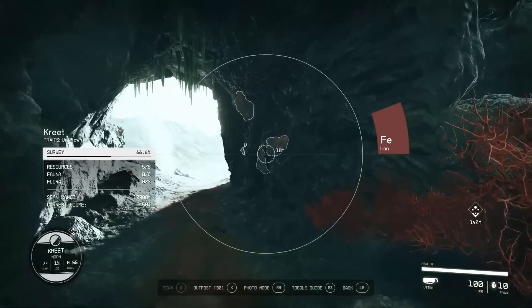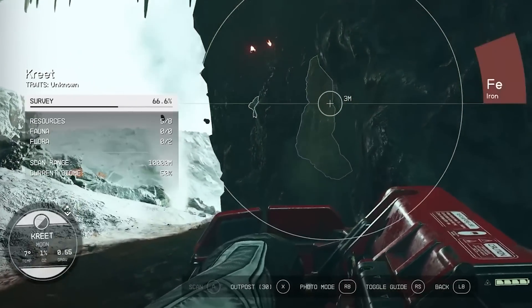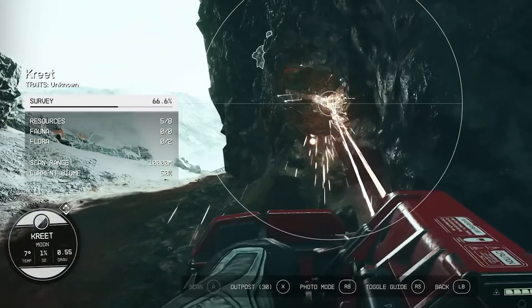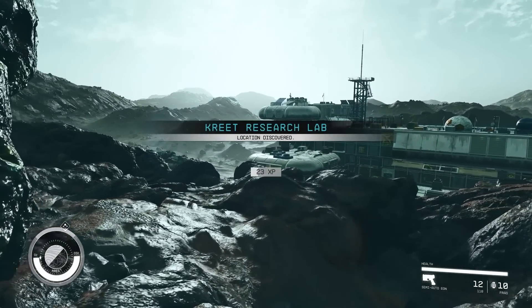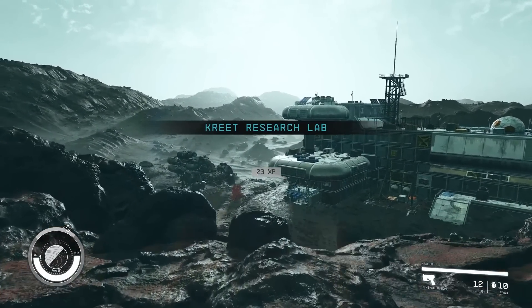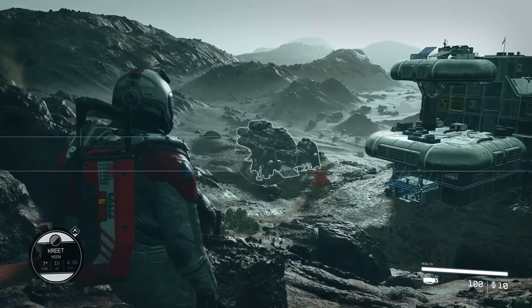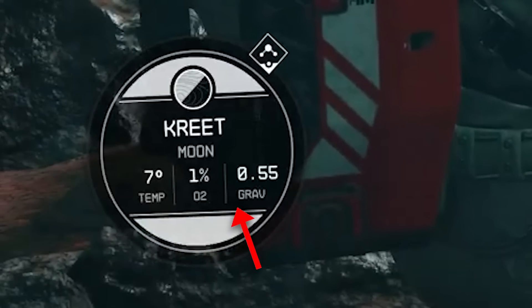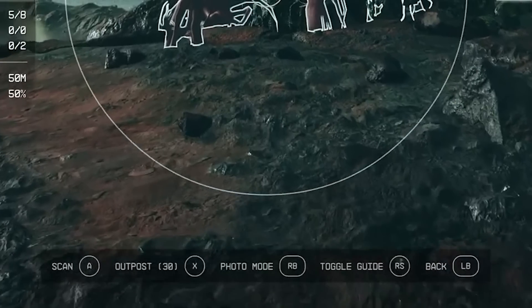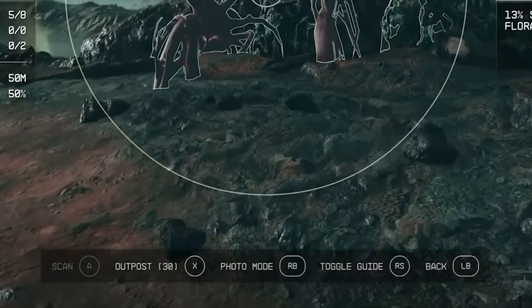Next, we see a scanning version of the HUD, similar to VATS. In this scan, we are privy to various information and percentages pertaining to the moon the player is currently on. As members of Constellation, it's our mission to research and document the various planets we encounter. Our left-hand HUD now shows the planet's information including temperature, oxygen levels, and gravity. And the bottom bar is packed with options to scan, enter photo mode, toggle a guide, and most interestingly, set up an outpost.